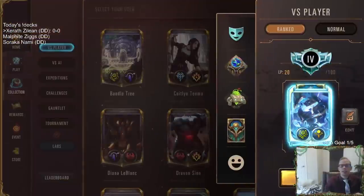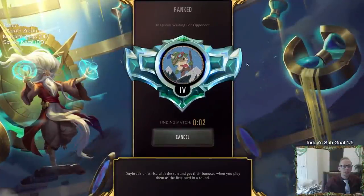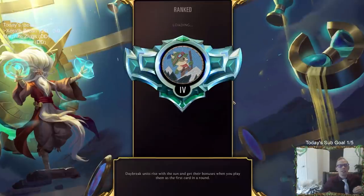But anyway, let's get to it. Let's go ahead and play our deck. We're going to have some Xerath Zilean. We'll head on over to Ranked. Got a new icon — I like this little Teemo icon. It looks really cool, the stitching and everything.